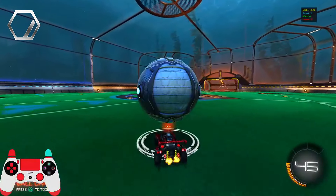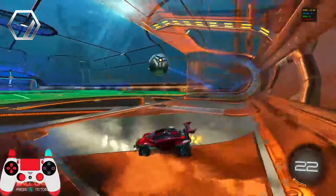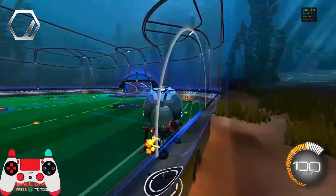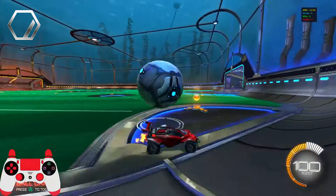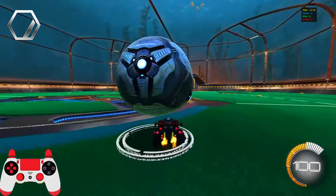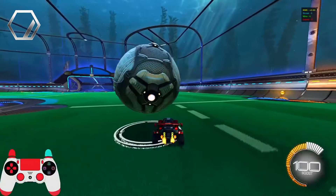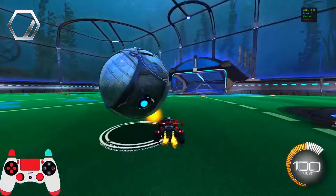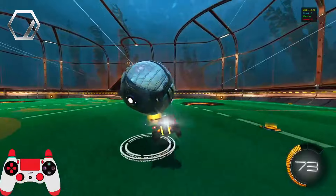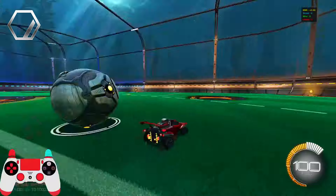Moving on to silver, I would recommend you learn dribbling and your first few flicks. I have a video on my channel where you can learn flicks — like the 45 and 90 degree flick. In silver I'd recommend being able to dribble the ball even if it's just slightly. Dribbling on your head is the most important thing to learn. A lot of people around silver, gold, and plat can't really dribble that well, so the earlier you learn the quicker you'll rank up.